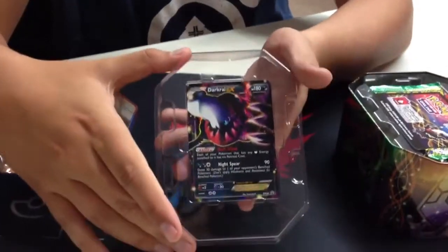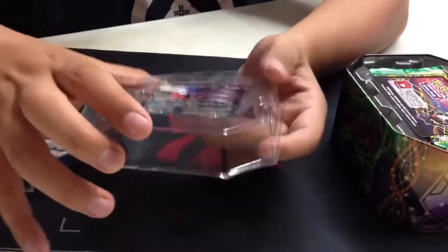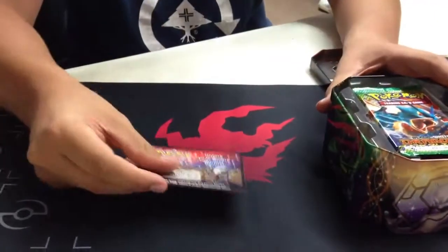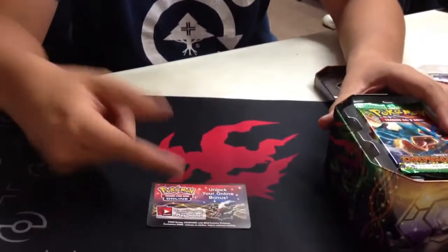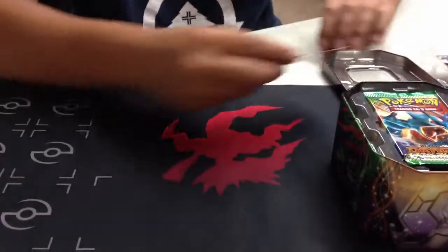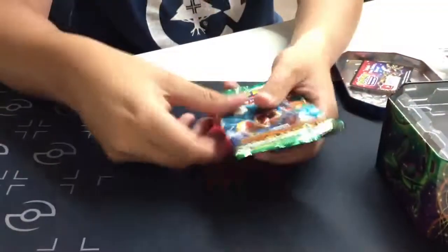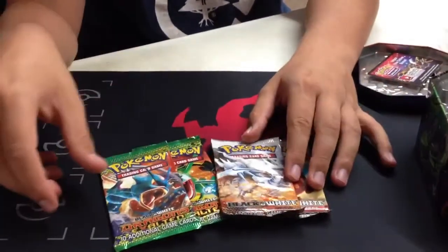Here's the promo — that's what it looks like. Sexy. I believe you actually get DarkRite EX with this code card, because with the old EX tins you actually got the tin promo. It comes with two Dragons Exalted, one Emerging Powers, and one Black and White Base.